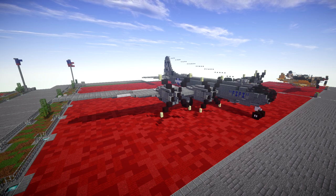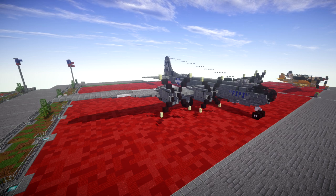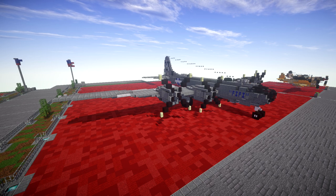One of the largest aircraft of World War II, the B-29 had state-of-the-art technology including a pressurized cabin, dual wheeled tricycle landing gear, and an analog computer-controlled fire control system which allowed one gunner and a fire control officer to direct four remote machine gun turrets. The $3 billion cost of design and production, far exceeding the $1.9 billion cost of the Manhattan Project, made the B-29 program the most expensive of the war. The B-29's advanced design allowed it to remain in service through the 1950s, and the type was retired in the early 1960s after 3,970 had been built.